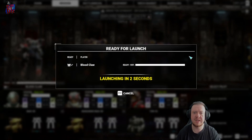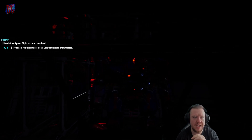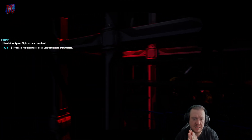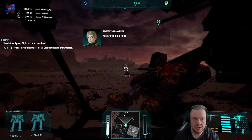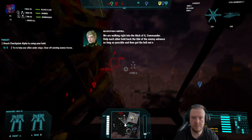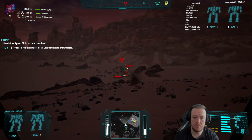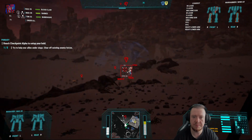Right, hello everyone, welcome back to the second part of this mini series where I'm playing Battletech. This is mission two of the three missions I've got to try and do. This game does not save often, so yeah — reach checkpoint alpha to set up your hold, try and help your allies under siege, and clear off the enemy forces. Looks like this is a war zone mission this time — we've got to fight in this war zone.